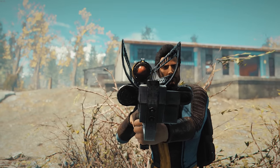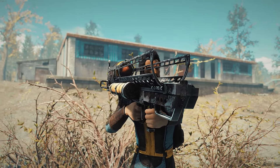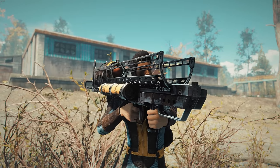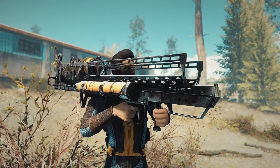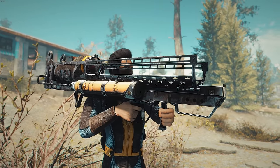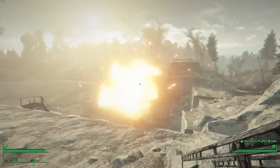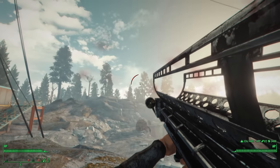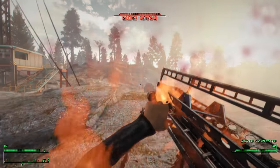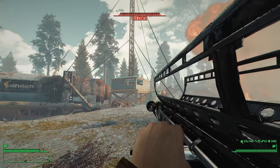Let's start off things with a blast, shall we? Introducing the Fat Man. This big boy shoots mini-nukes, which are far more powerful than your average explosive. It's one of the most iconic weapons in the Fallout franchise, and for good reason — because it's stupid fun to use and makes a huge boom. A nuke launcher like this would surely be devastating on the battlefield. But the actual design is heavily flawed and makes no sense whatsoever.